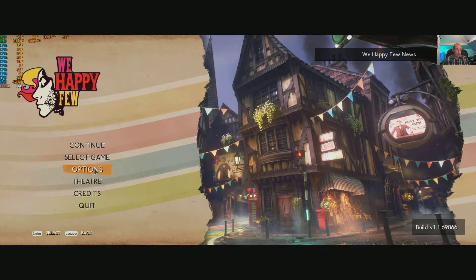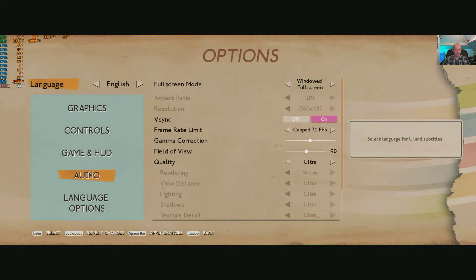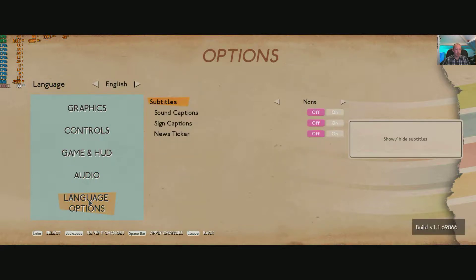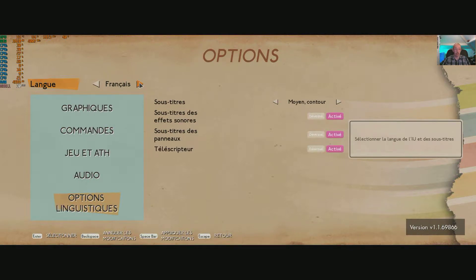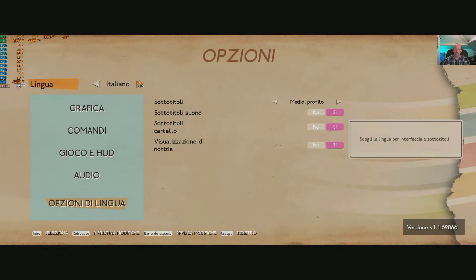So if we go through what we've got here — here's your options setting. I do graphics last, because graphics is the biggie. So we go to language — here are your language options. I won't even try and read them all out because some of them I won't be able to read. We've got quite a few — quite a decent selection.